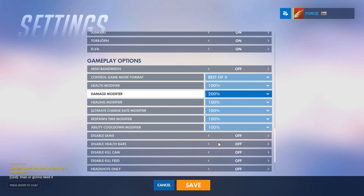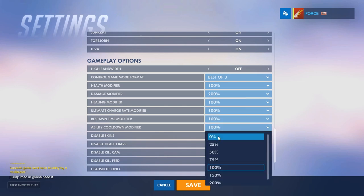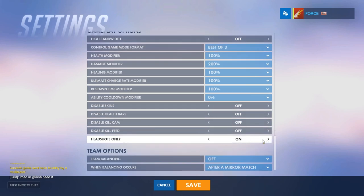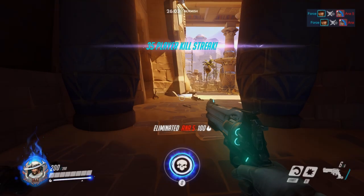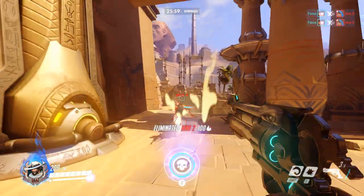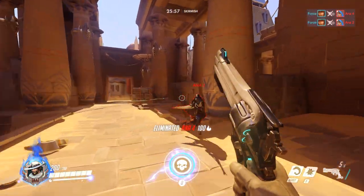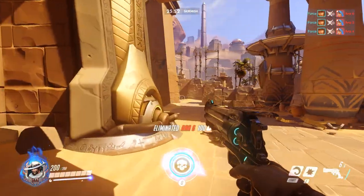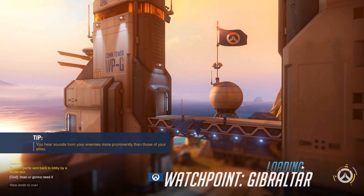Setting the damage modifier to 200 will make it so that every headshot you get will be a one-shot kill. I like to set the ability cooldown to zero because I'm practicing on McCree and infinite combat rolls are nice. Then set Headshot Only to on — this is the key thing. Because we have Ana as our opponent and we're set to headshots only, and she can't get headshots, it means you never take damage, making it a perfect way to practice on moving targets.